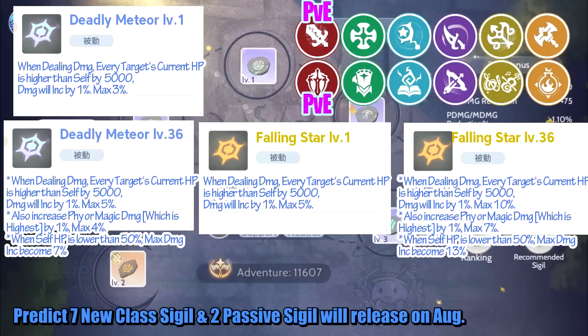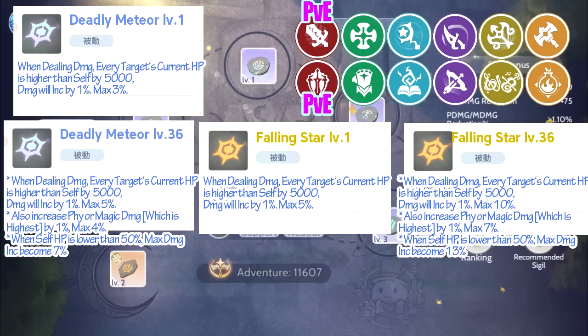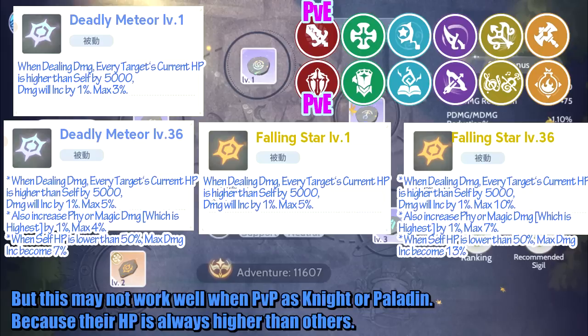Predicted: 7 new class sigils and 2 passive sigils will release in August. New passive sigil — Deadly Meteor — increases damage if the target's HP is too high compared to yours. This is the best damage sigil at the moment, but it may not work well in PVP as Knight or Paladin, because their HP is always higher than others.